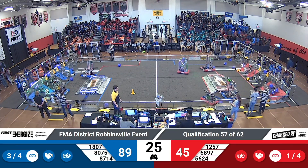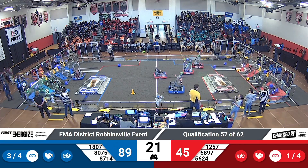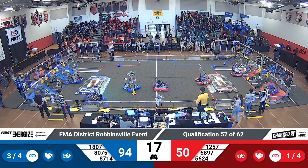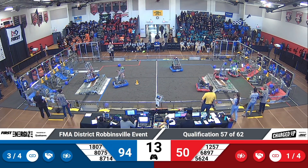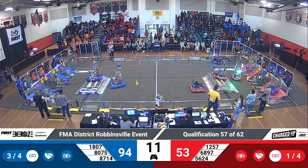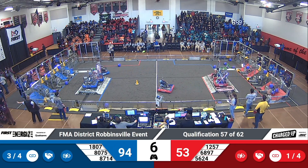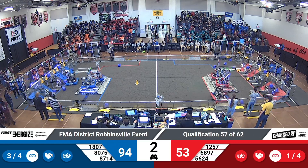We are now entering end game and teams are still looking to score on their grids. 18.07 trying to get another link potentially. Meanwhile, their alliance partners are going up on the docking station. 56.24 and 68.97 up for red — let's see if they can balance. 75 and 87.14 up for blue. Both teams good in a 2-1.